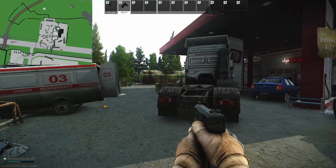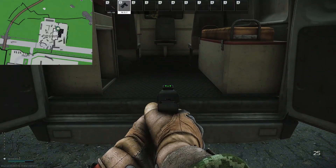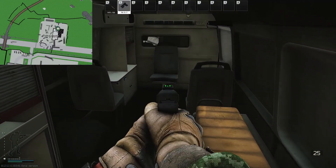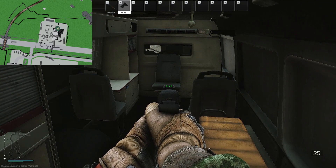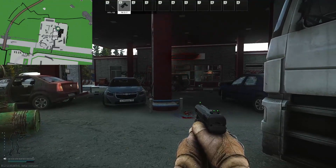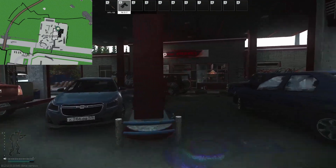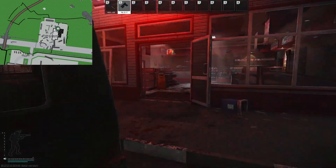We're now at New Gas Station and there's an ambulance here which has a chance of a loose med spawn at the back, but more importantly it also has a chance to spawn the Emercom key for the Interchange map, just over there on that seat. There are some med spawns inside but they're behind a locked door, so if you don't have the key — which you won't early in the wipe — you won't be able to get them, but I'll quickly show you where they are.